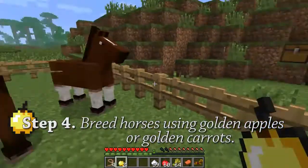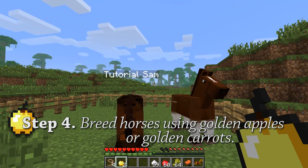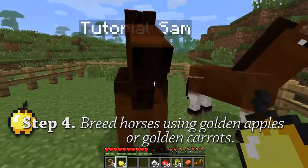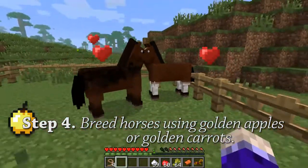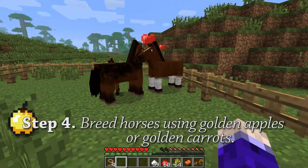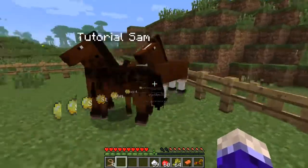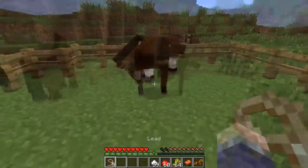Next, we're going to move on to how to breed horses. For breeding horses, you need golden apples or golden carrots to put them into love mode. You walk up to them and feed it to one, feed it to the other, and they breed. It used to be you had to ride them in some of the snapshots, but you don't have to anymore. You just give them golden apples and voila, you have a little foal here.